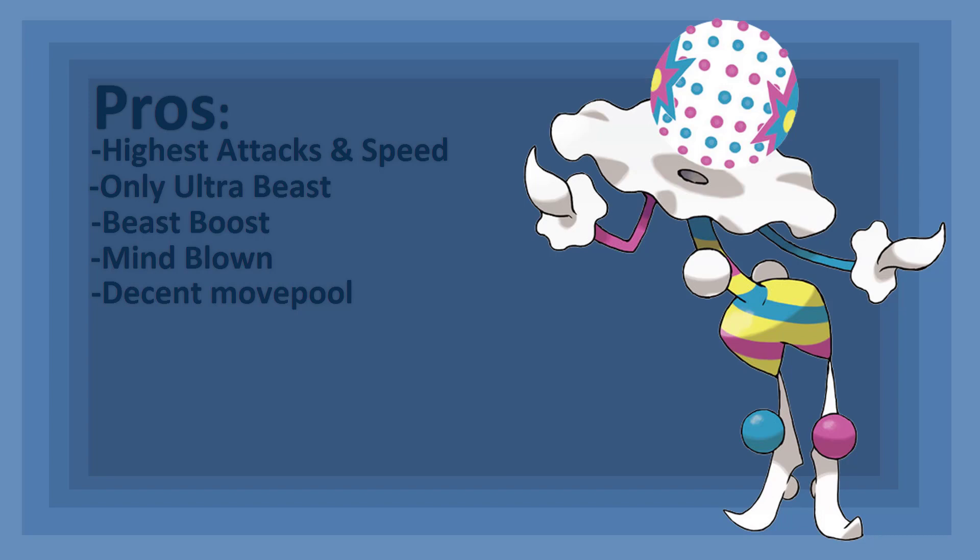It also has status moves like Will-O-Wisp, Calm Mind, Magic Coat, Spite, Trick, Taunt, Torment, Quash, After You, and Recycle. Just like Alolan Marowak and Chandelure before it, Blacephalon has Pain Split for HP recovery. There are plenty of items that allow Blacephalon to become even more potent in battle. Items like Choice Scarf, Choice Specs, Choice Band, and Life Orb let it deal crazy damage and pretty much ensure Beast Boost keeps getting activated. Focus Sash allows it to survive a powerful super effective hit, and both Fire Z and Ghost Z allow it a strong one-time attack — it's especially potent if Mind Blown is used as the base for Fire Z.